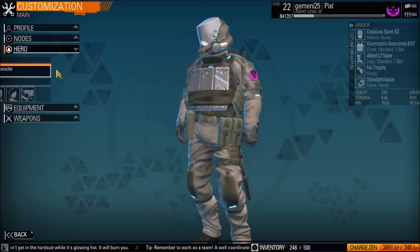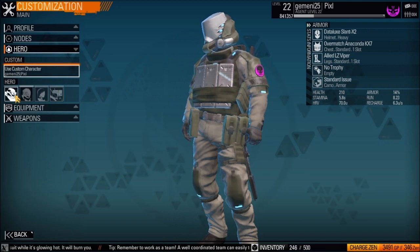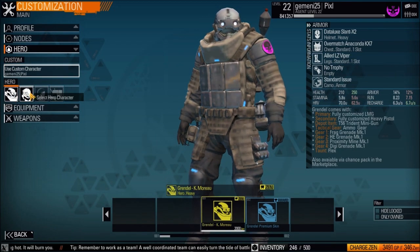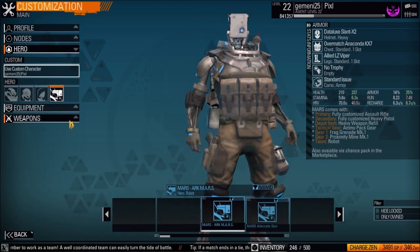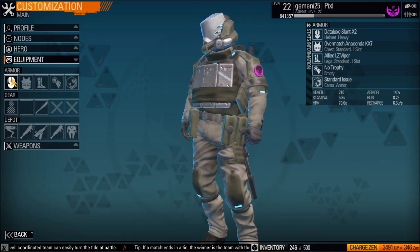Fusion is where you can combine them — not really important if you're just starting off. Hero is where you can buy pre-made characters with Zen, which I'll go over later. These heroes come with pre-made equipment.